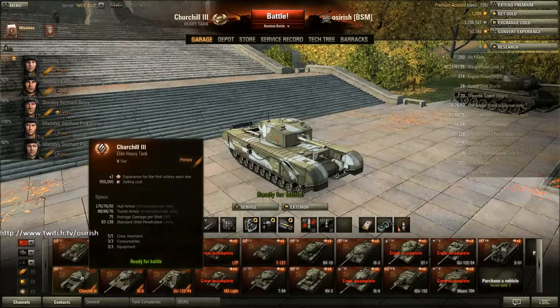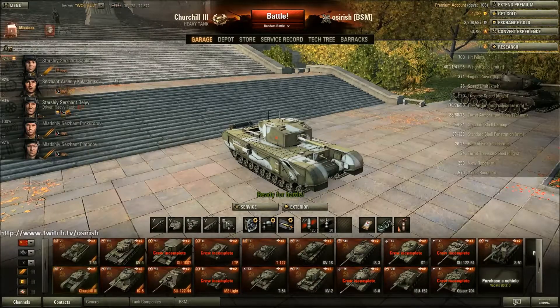I've already mastered the T34 and I'll be putting this crew into the A43 and progressing them all the way up the new medium line. Moving on, we've got the Churchill III, which is a pretty decent tier 5 premium. Long before I purchased the ST1 I was planning in advance - the 75% crew I originally put into the Churchill III have now progressed to the point where they are almost at their second skill. So I purchased the ST1 because I have a crew that's almost ready to go into it.